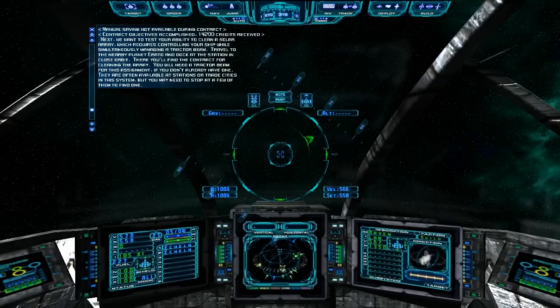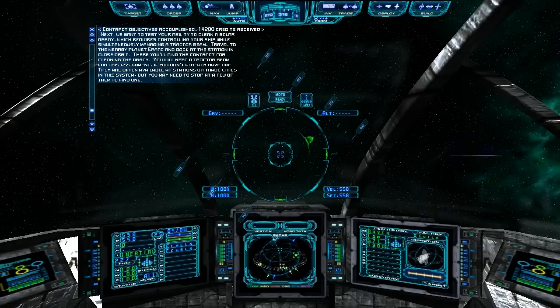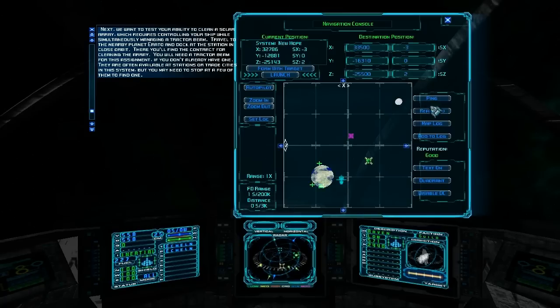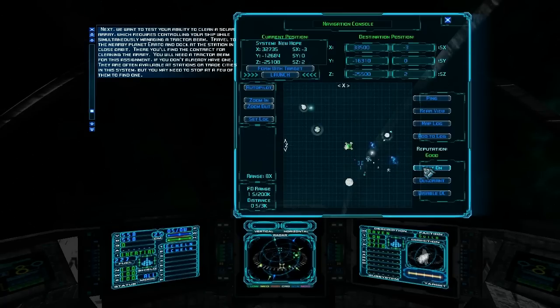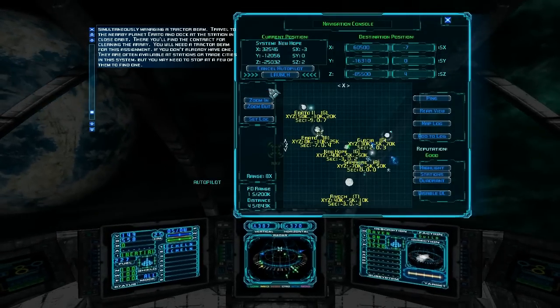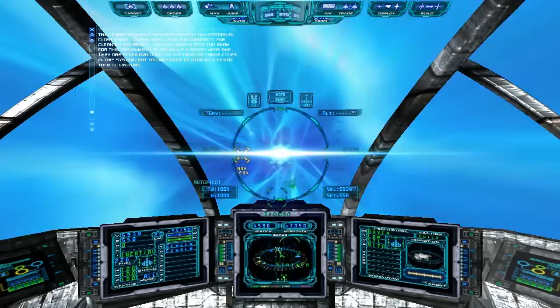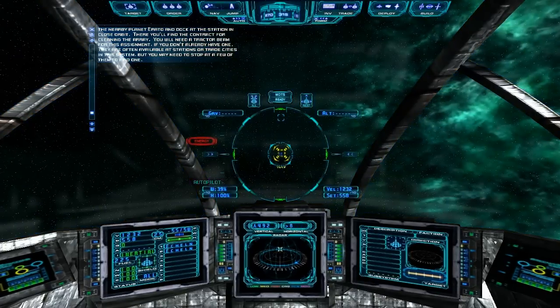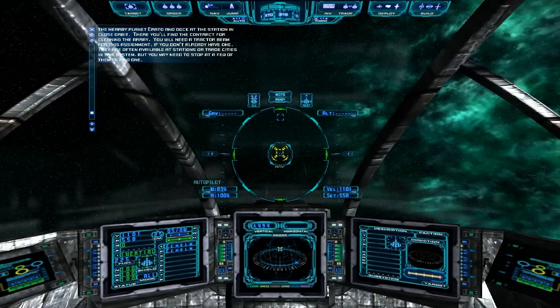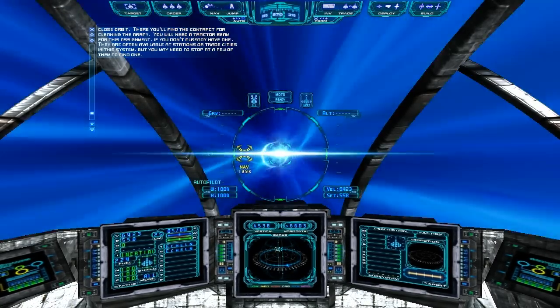We did good. Next mission: travel to nearby planet Toronto and dock at the station in close orbit. Let's switch on the nav map — there's our planet. We'll put our destination right there and autopilot over there. Before you jump, throw all your energy to weapons and watch how fast the energy replenishes. Now let me set it to zero — see, it recharges a little slower. We'll just let the autopilot take us there.